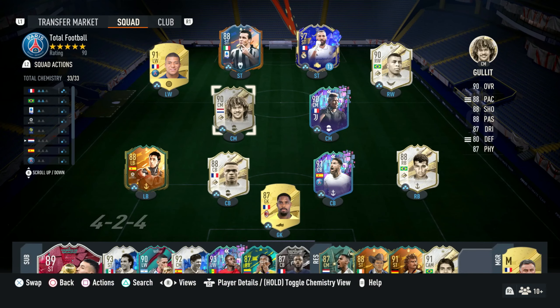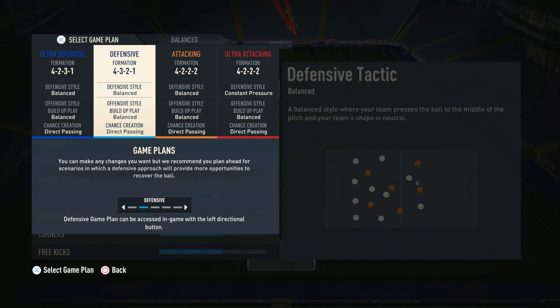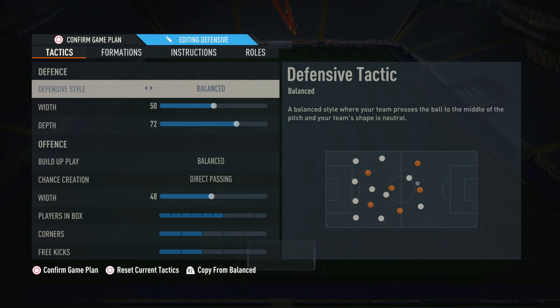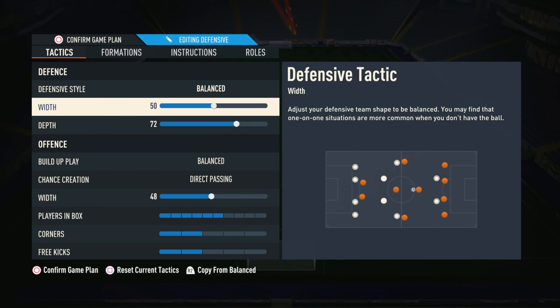This is the current team at the moment — ignore Benzema, he's just here for a trial run because I might buy his Team of the Year. We are here with the 4-3-2-1 tactics. If you've been seeing my streams, you've probably seen me changing to these tactics a couple of times just to try and take control of the game. We've got defensive style on balance, as with every single formation, and width on 50.